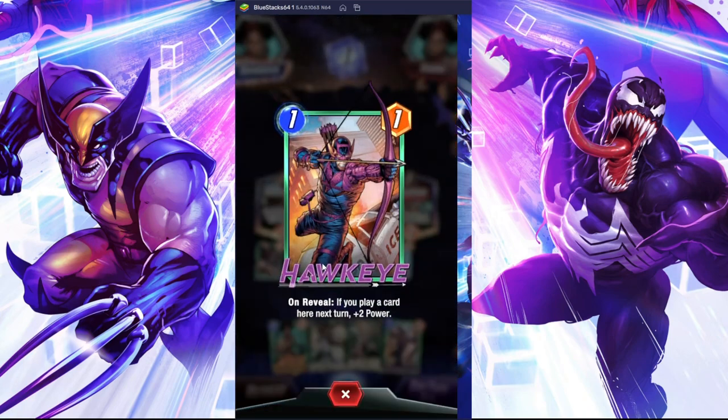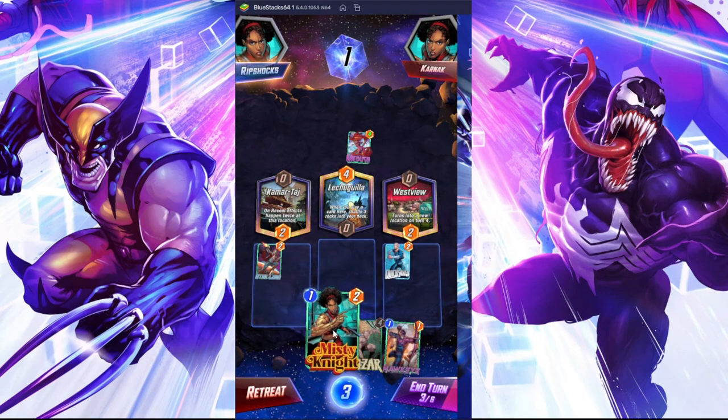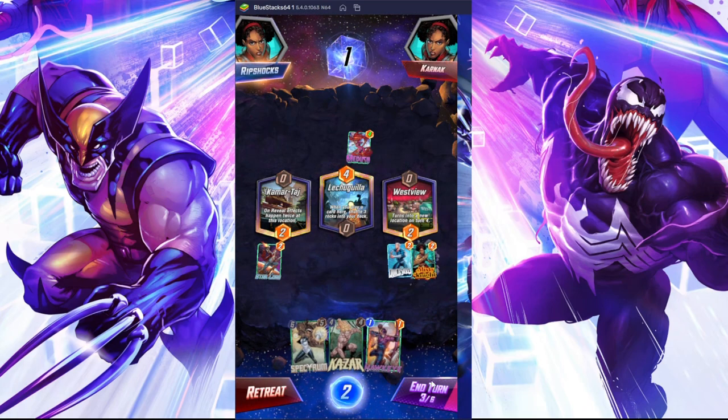Hawkeye right here has an on-reveal, which means they played face down and when they're revealed it all happens in one turn. It's not like a Yu-Gi-Oh type of game where you play it and then get attacked or flipped on your opponent's turn — no, it's just play and flip on the same turn. This one says if you play a card next turn here you get more power, so I'm just gonna play over here to get some power.